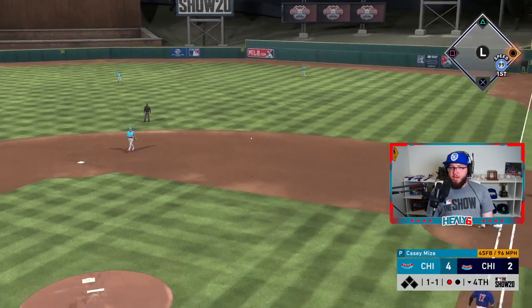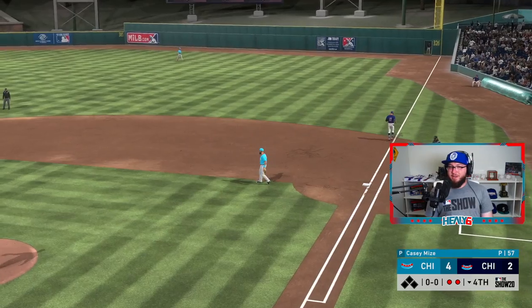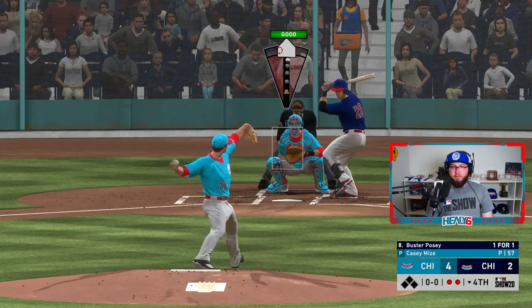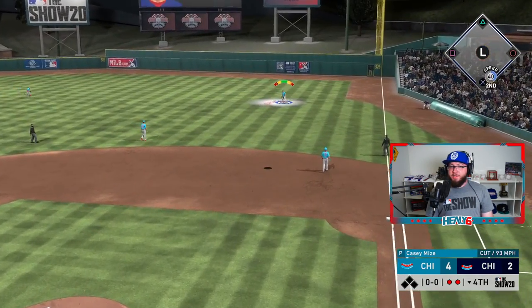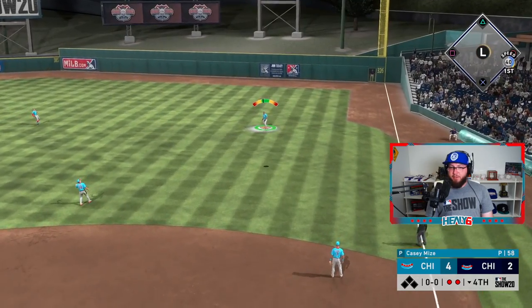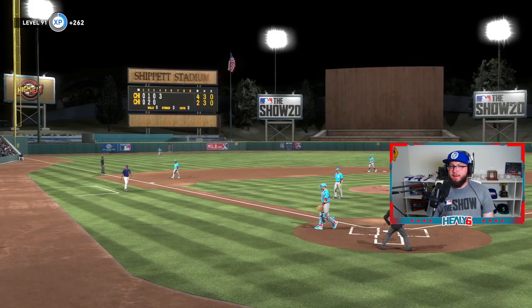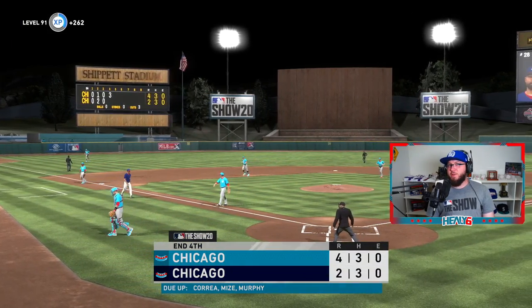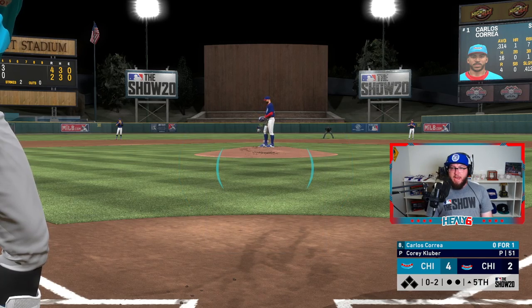Daniel Murphy makes the play — 99 speed. His animations at second base have been a lot better than I thought they'd be. Posey one for one — and there we go, we get him out. One-two-three inning for Casey Mize. He's at 60 pitches. I think he's coming up to bat — want him to go one more, but every time I try stretching guys, you know what happens.